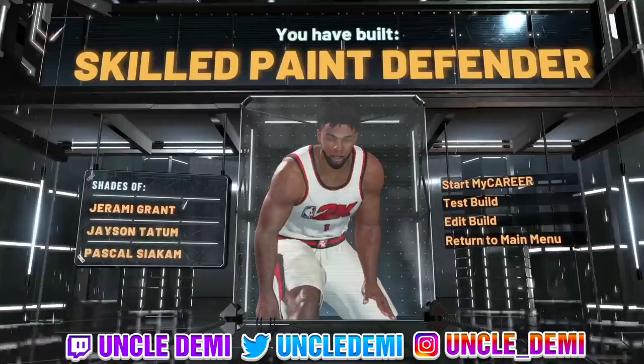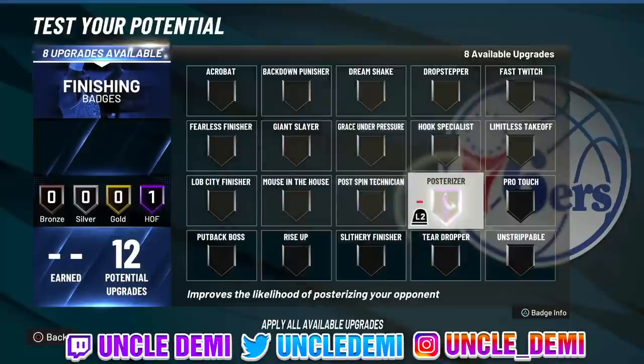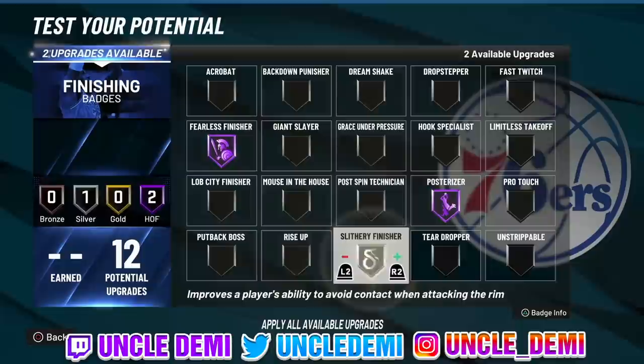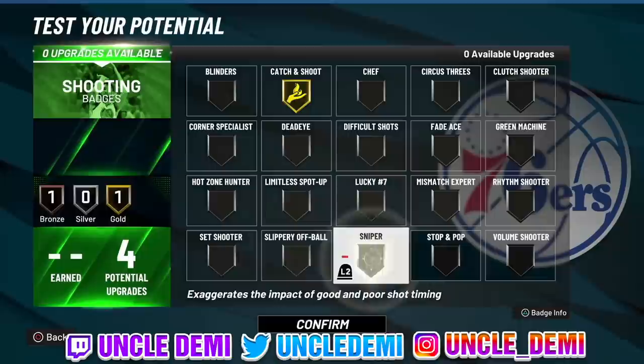Now we're going to test this build out — we'll get to 99 overall and show you the badge setup. On the finishing side, the big ones are Posterizer and Fearless Finisher at Hall of Fame — those are the ones you want off the rip. Then go Slithery at Hall of Fame as well. For shooting, you want Catch and Shoot, and then Sniper on Bronze. Sniper is a really OP badge even at Bronze.